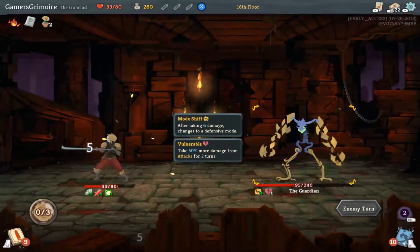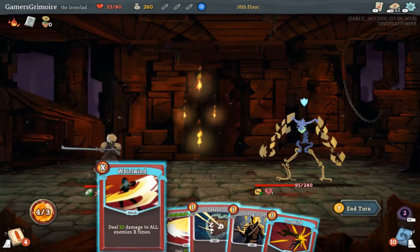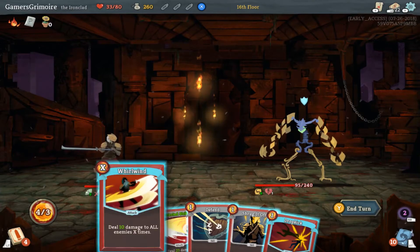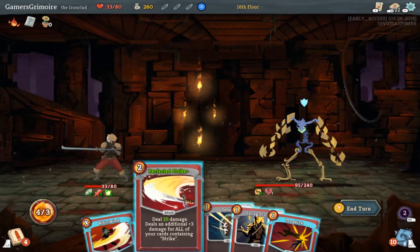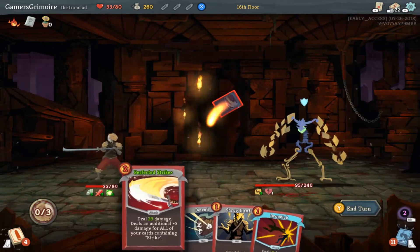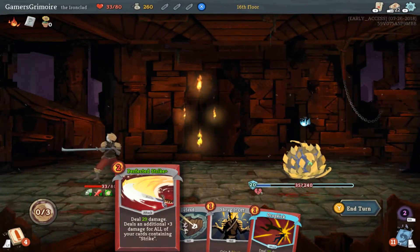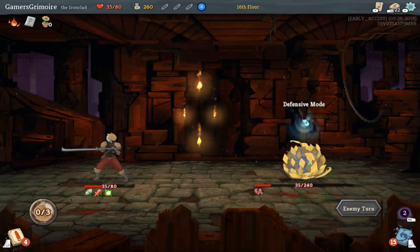Whirlwind — okay yeah, he's going to use Whirlwind. I'm going to get extra energy. So he takes 50% more damage from attacks right now. I have to figure out — do I want to Perfected Strike, or I can hit him for 40? I'm just going to hit him for 40. Oh, it hit him for way more because he took 50% more damage. He's nearly dead — that was an insanely good turn for us!